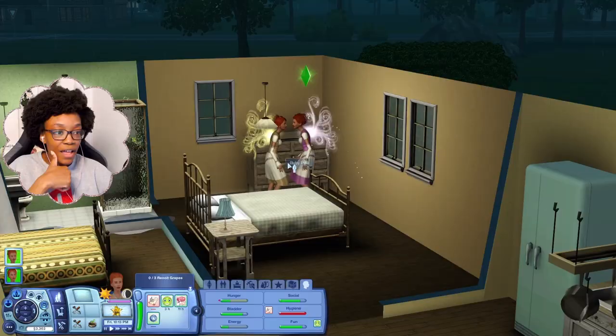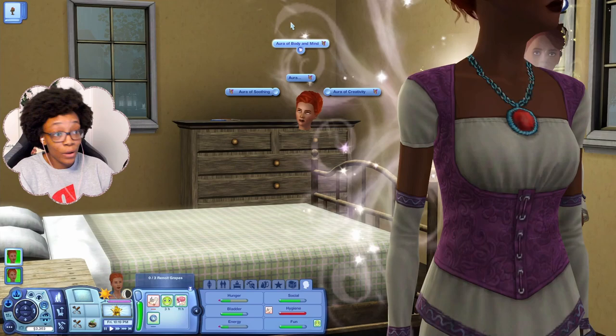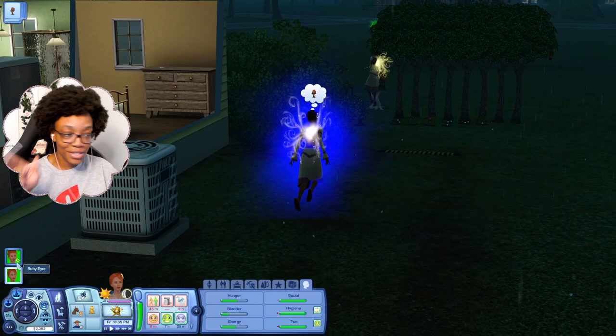Fairies can also give off auras. Ruby — I mean Jade, the skilled one — has all of them: Aura of Soothing, Aura of Body and Mind, and Aura of Creativity. These auras affect the fairy and those around them. When Jade activates the Aura of Soothing, Ruby starts feeling calm too.